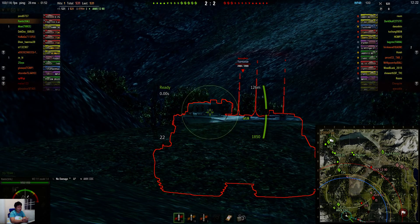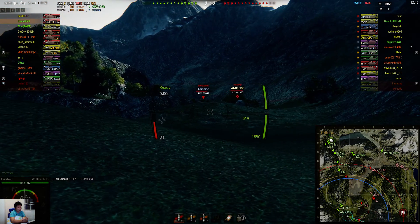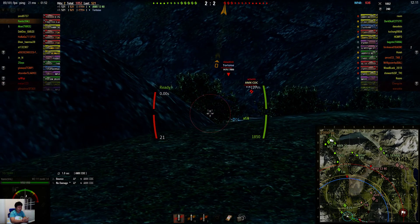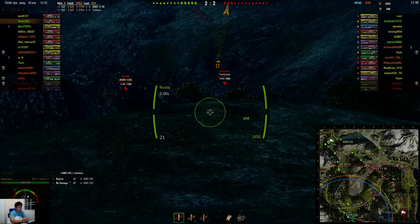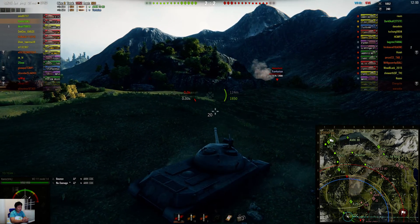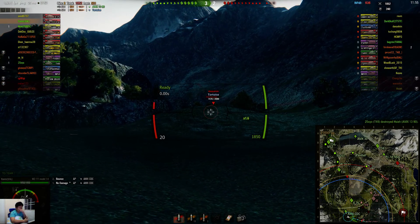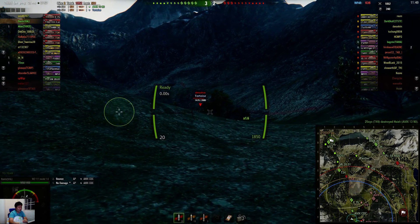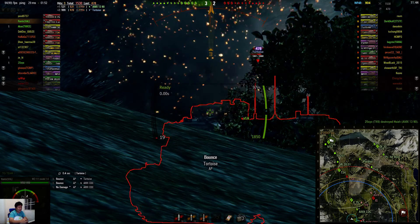I can't really tell if I'm spotted or not, which is part of the problem. I notice the Tortoise here. The Tortoise has a really bad problem — he can't even shoot at me, given that probably the only thing he can see is just the uppermost part of my turret. But I can see that big bulge of his, which is quite a weak spot. The gun fires quite true at this range, and hitting this weak spot isn't that difficult at all.